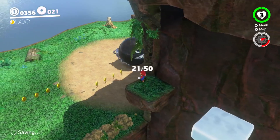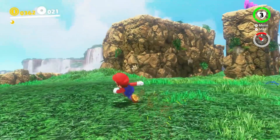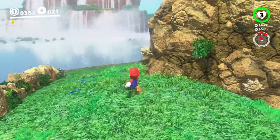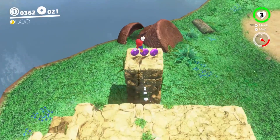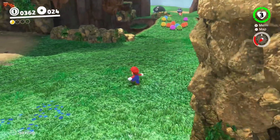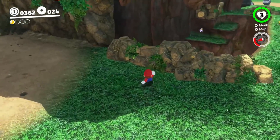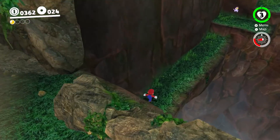So it looks like there's 50 in this one area that I need to get. Can I get up here? These types of rocks are smashable — I wonder if I charge the T-Rex through here I'd be able to get something. What's that down there? Is that like Cat Peach down here?